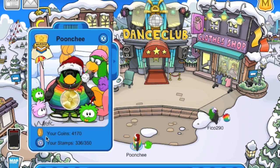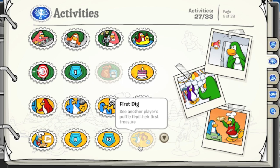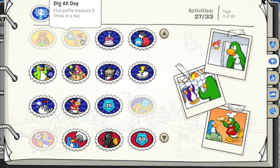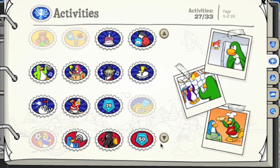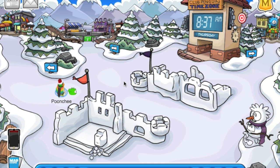If you check your stamp book, there's actually a bunch of new stamps. So here you see: Puffle Dig — walk a Puffle and find treasure; see another player's Puffle find their first treasure; dig up treasure with 11 different colored Puffles; find Puffle treasure 5 times in a day; find over 50 coins. I think the 11-Puffles one should be members only, since I think only members can adopt 11 Puffles. Basically you're just supposed to walk around the island and your Puffle is supposed to start digging for coins and find treasure.